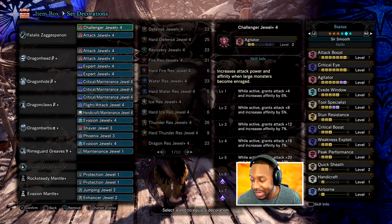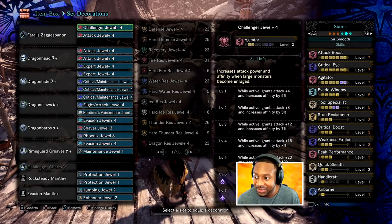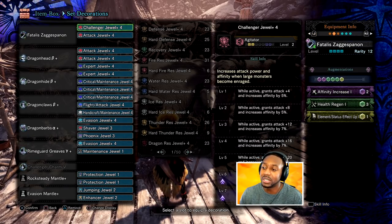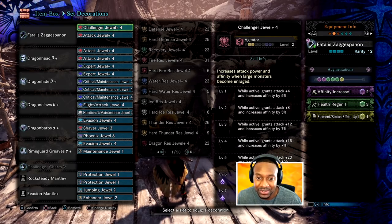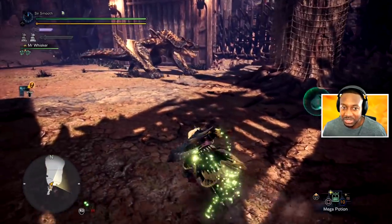I'm using the Valky Y piece because it gives you two quicksheath and three peak performance — that's the set we're currently rocking. For augmentation I have affinity, health, and elemental up. I'm thinking I'll get rid of the elemental and go straight attack, but we'll see — I'll do some tests and see if I can get some even more juicy numbers.